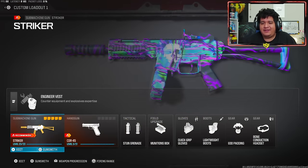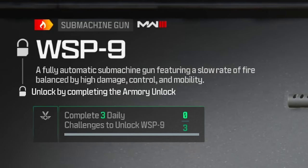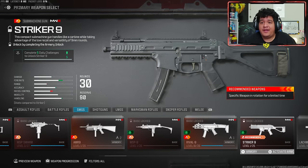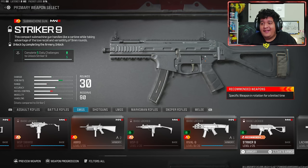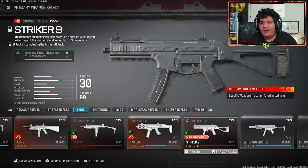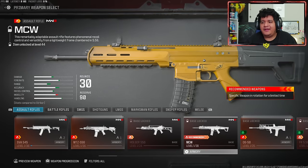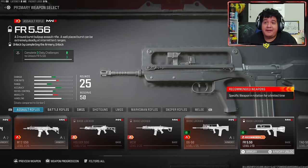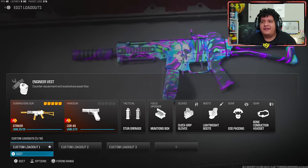You can only get three daily challenges, which is very weird to me. To get the WSP9, I can't unlock it any other way — I have to use daily unlock challenges to unlock this SMG. Same with the Striker 9 — I have to get five daily challenges done to unlock it, so I might go for that next because the high number means this gun is probably really good. The MCW I can unlock at level 44 without an unlock challenge. The Holger 556 is level 37. For the FR-556, I have to sacrifice three daily challenges.